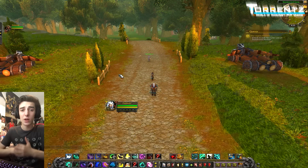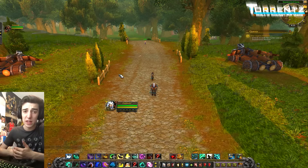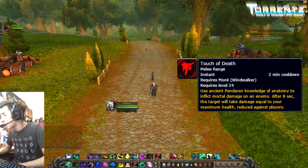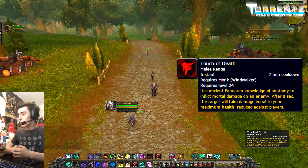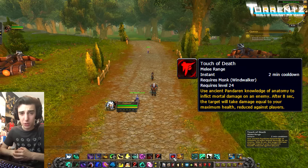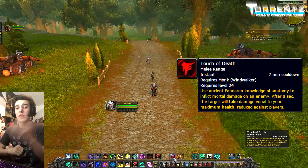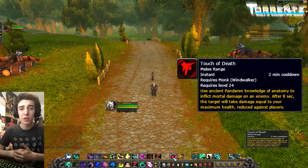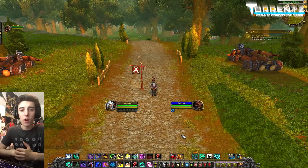There are a few different ways you can go about doing this. I'm not sure if you guys know how Touch of Death works in Legion right now — the tooltip reads that after eight seconds the target will take damage equal to your maximum health, reduced against players. Monks in Legion don't really have any offensive cooldowns, so this new Touch of Death is pretty much the closest you get to one. I'll show you how to burst with and without Touch of Death.